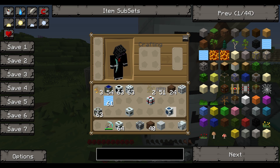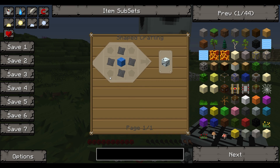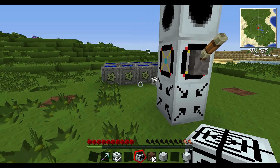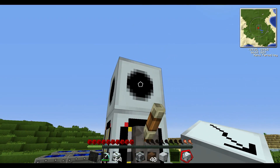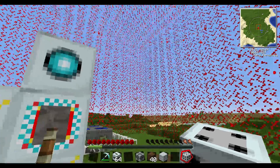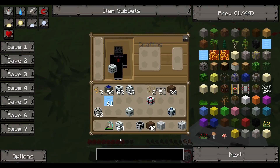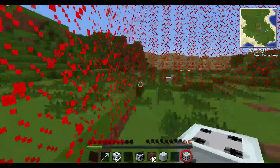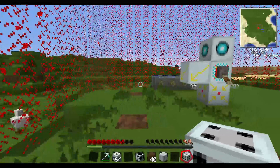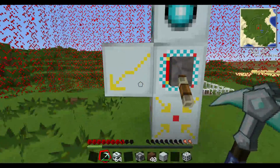The next upgrade is one of my favorites - it's called the Zapper upgrade, basically a Tesla Coil. I totally recommend you get this. You put it on the core and turn it on - as you can see it turns red. When I walk into it, you take two and a half hearts of damage. So if anyone tries to touch your force field or come near it, they get killed instantly. It's one of my favorite upgrades and you should definitely put this on your force field.